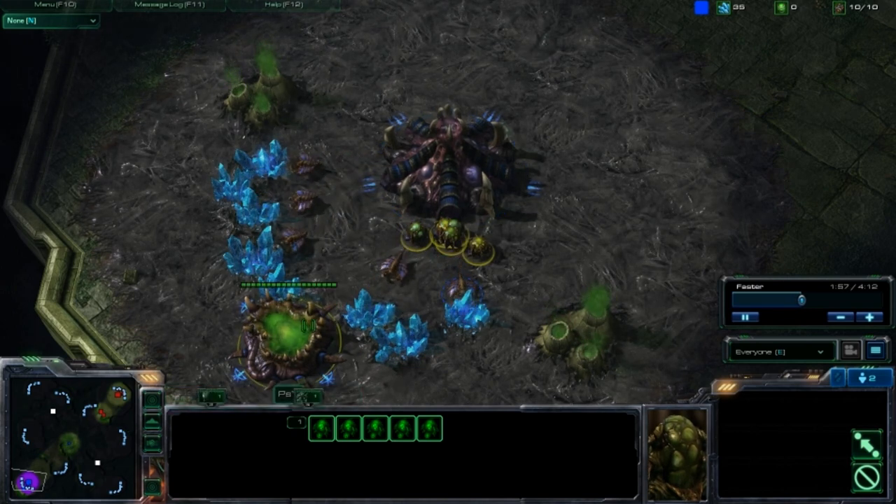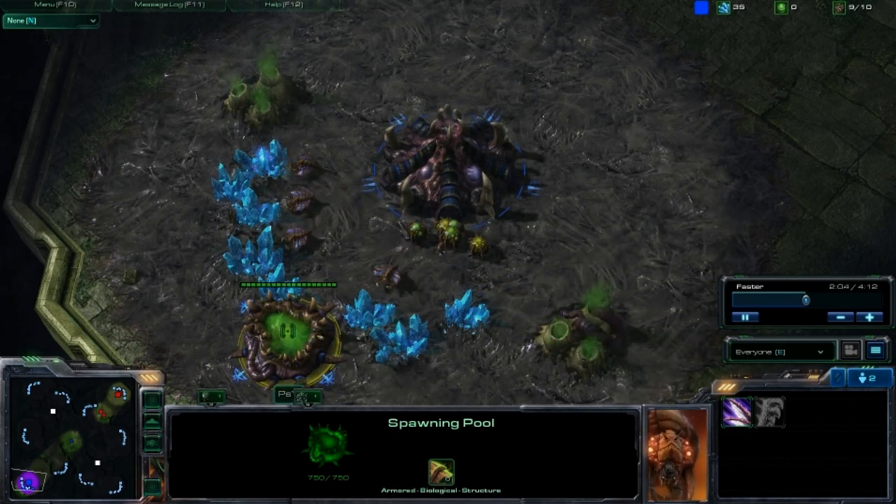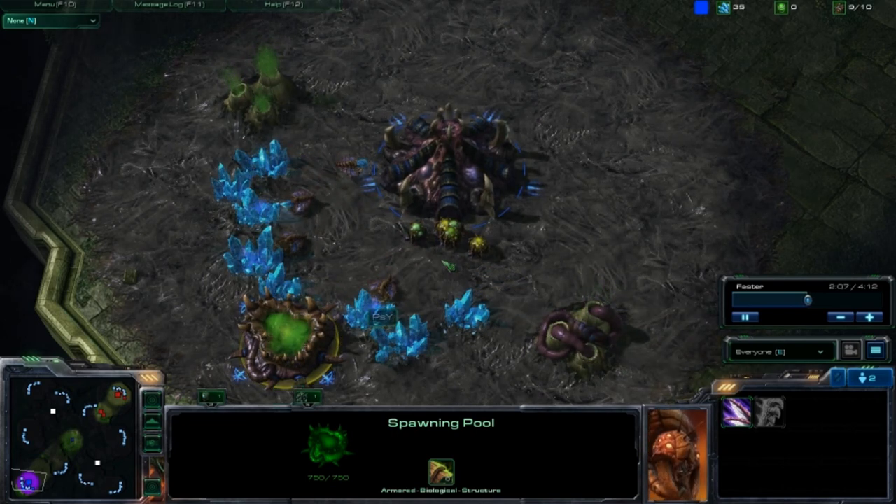So I am pumping out 10 lings at the speed of a 6-pool. That is just crazy. The only race that has any chance of defending it is Terran, because they can do an early wall-off.